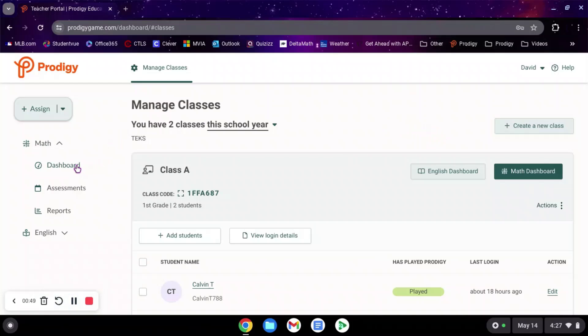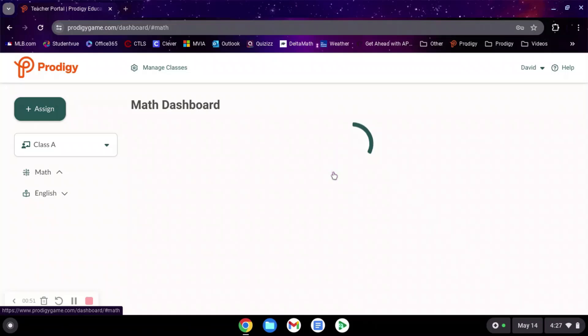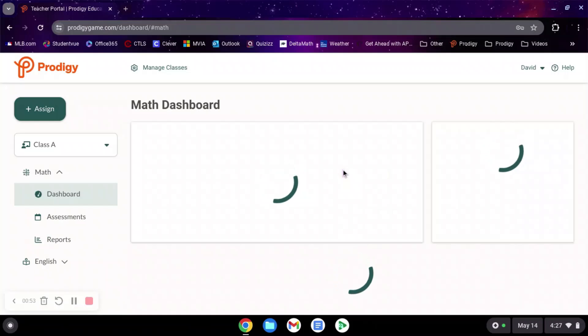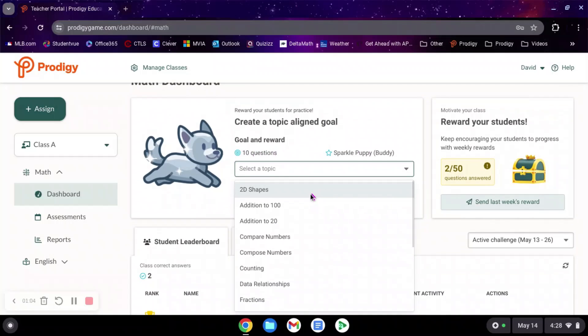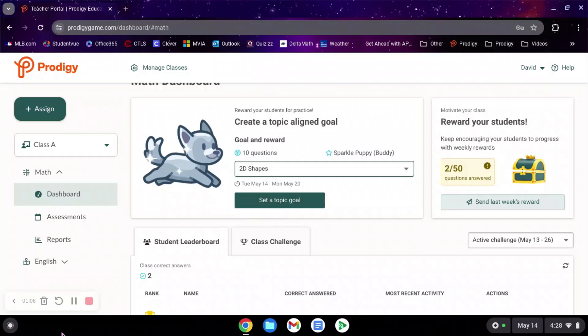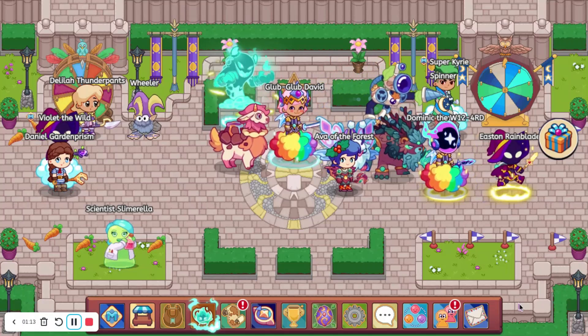Once you're in, you're going to want to head to your dashboard. It will say 'Create a topic-aligned goal,' and if you answer 10 questions you will get the sparkle puppy. We'll just do 2D shapes because that's easy, and now we will set the topic.